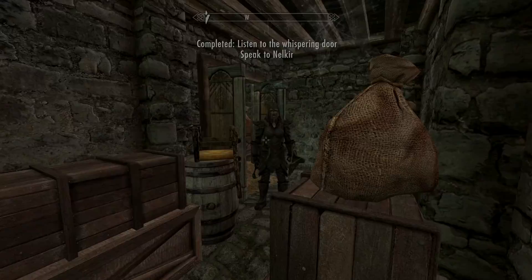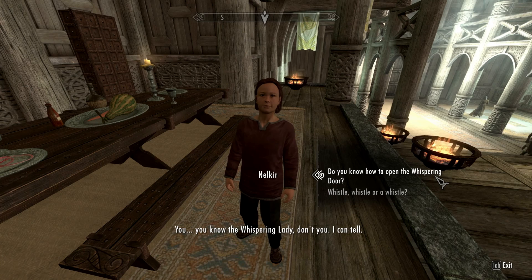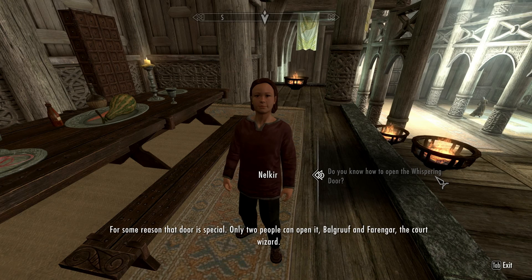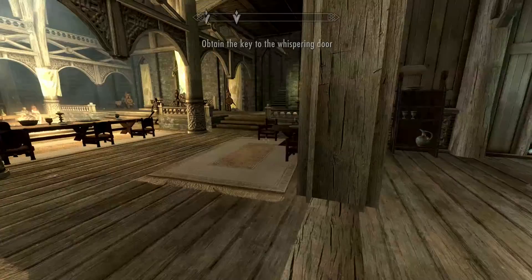Back to the boy — he confirms only two people can open the door: Balgruuf and Farangar the court wizard. He suggests nobody would notice if Farangar went missing. So what we're going to do is steal the key from Farangar. We need to wait for him to move away from his spot first, so let's wait one hour.